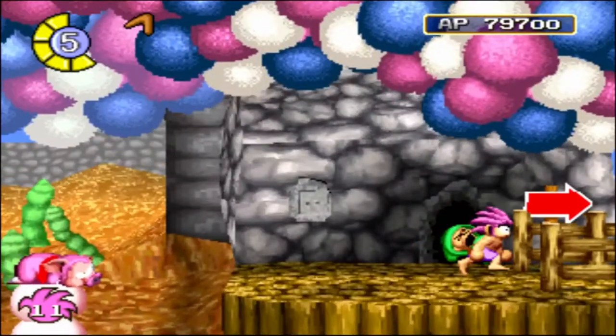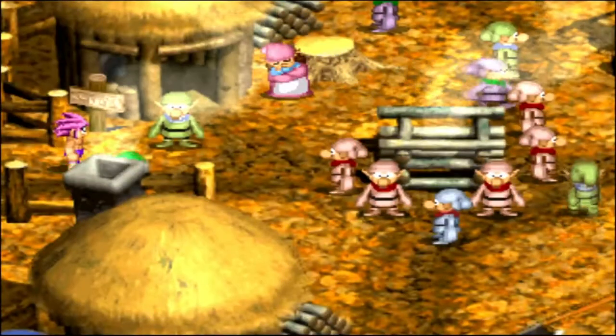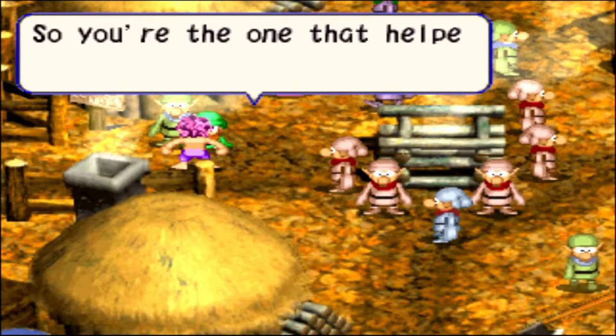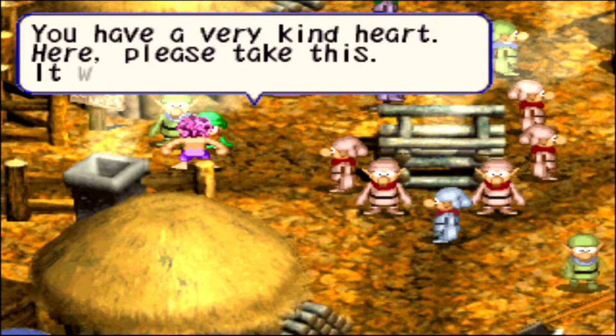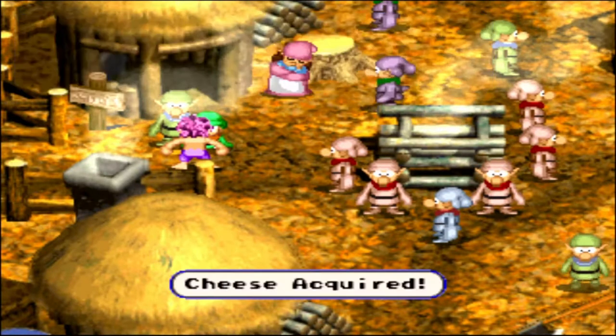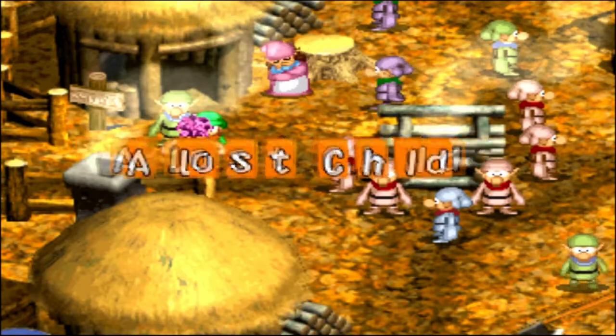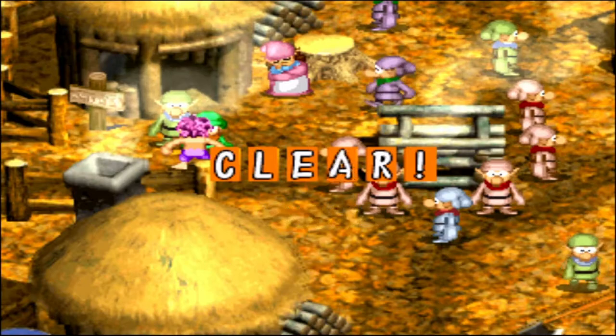We'll drop this child off and then I believe the last two dwarves are near the start of where we entered. The parent NPC says: so you're the one who helped my boy — you have a very kind heart. Here, please take this — it'll help you. Now I've got some cheese! I lost child — I don't know why I need cheese. I mean I like cheese in real life but I don't know why Tumba would need it.